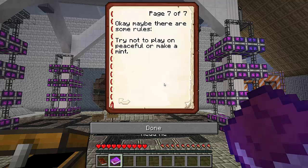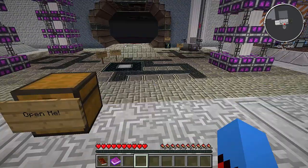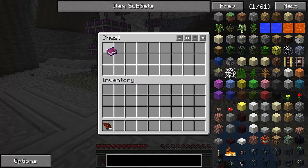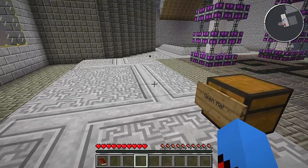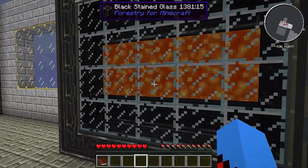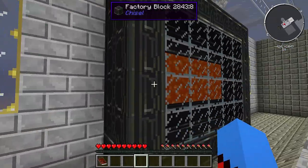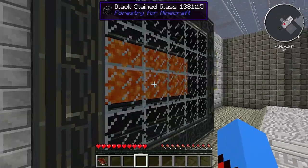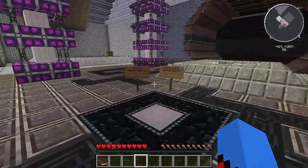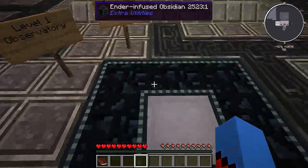Maybe there are some rules. Try not to play on peaceful or make a mint. Make a mint? Why would I want to make a mint? Have I got bad breath or something? Don't tell me not to make a mint because now I'm just like, oh yeah, let's make a mint. Looks like I've got some lava behind me here. They said we're allowed to break blocks. Level one observatory - going down, press shift. I'm not going down just yet, I want to have a look around.